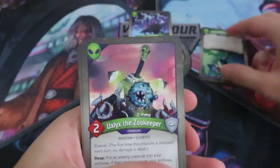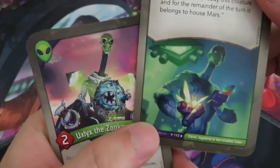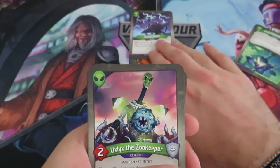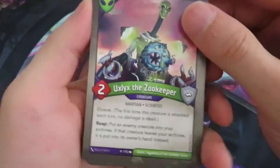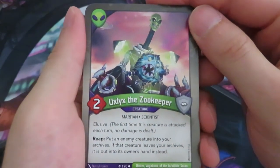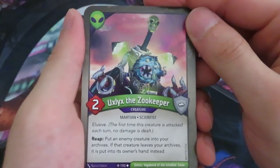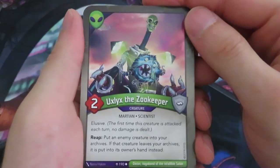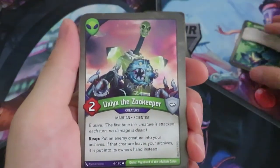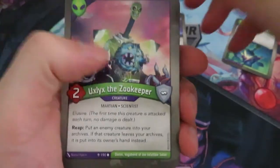The Brainstem Antenna actually gives the creature: after you play a Mars creature, ready this creature and for the remainder of the turn it belongs to the house Mars. So that's really nice, you can do some really nasty things with that. And now we've got Oxlix the Zookeeper — it's elusive and has a reap ability: put an enemy creature into your archives. If that creature leaves your archive, it's put in the owner's discard instead. That's quite nasty, because if you give this creature a Brainstem Antenna and you're reaping, you can basically destroy the entire board.